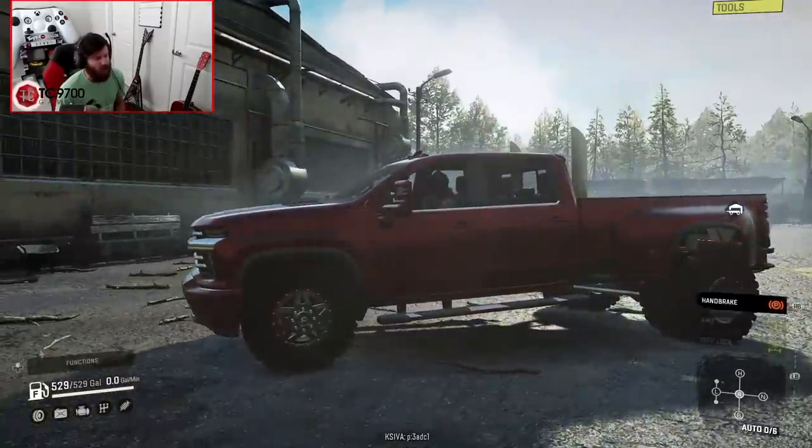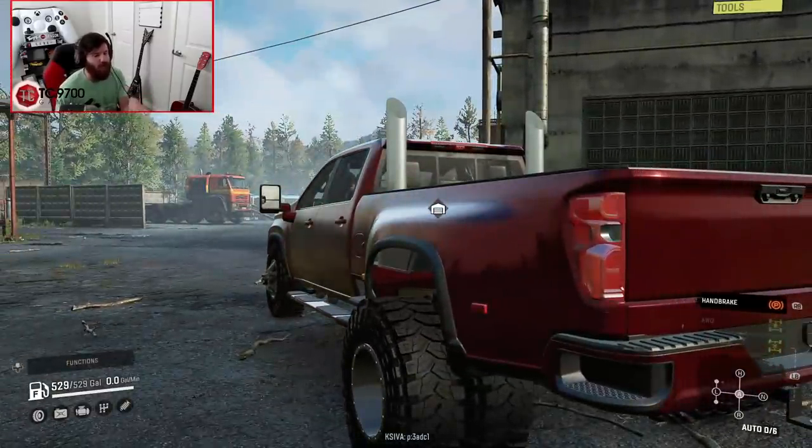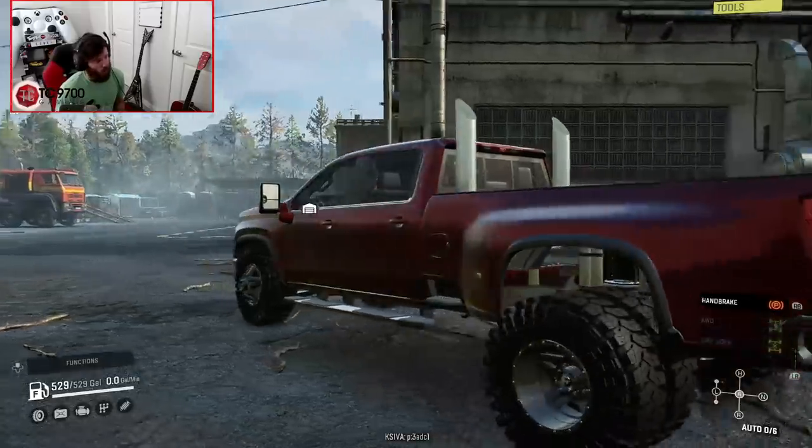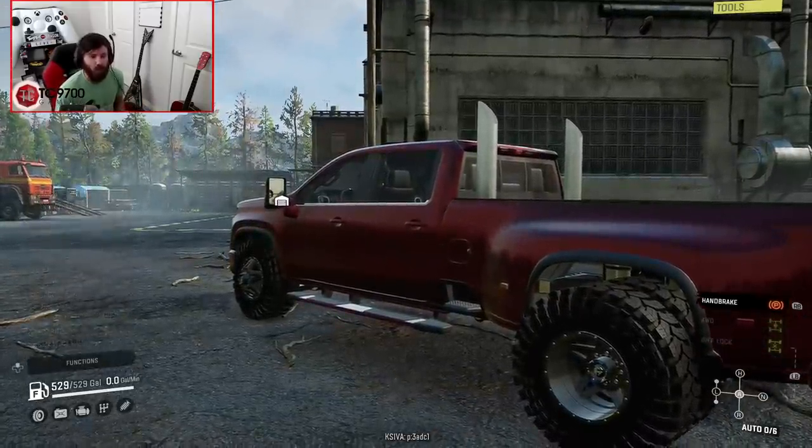So let's go ahead and check the suspension modes. One of the most interesting things is even on the base suspension, you can actually raise just the rear to help with towing capacity, which is really, really nice. So let's go ahead and put that rear suspension back down and head into the garage and see what we can do.